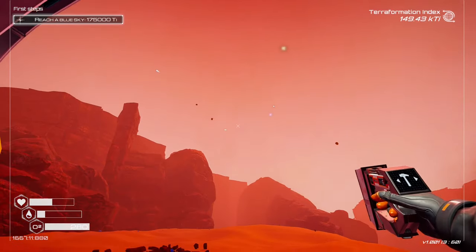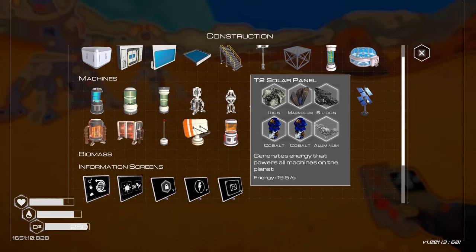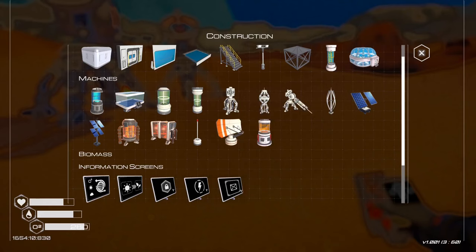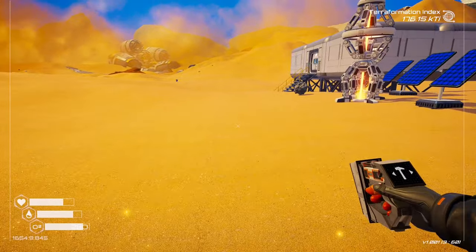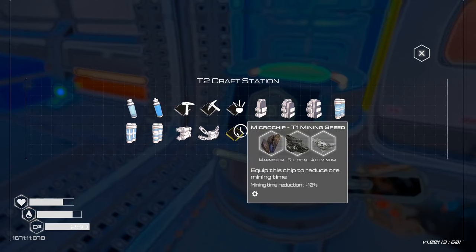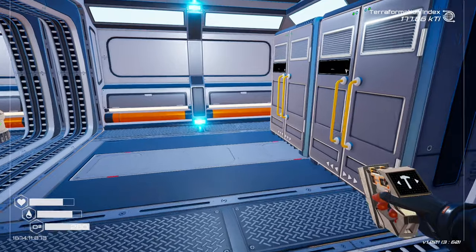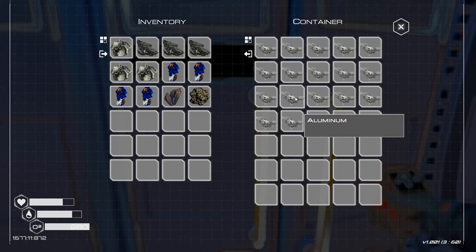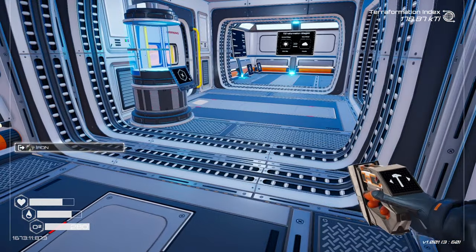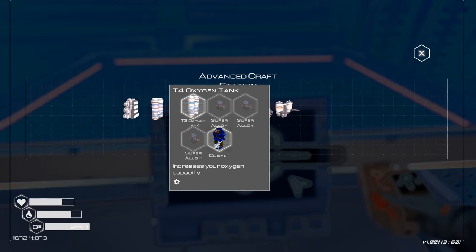We're just about to hit blue skies - I was going to build another one of these. Yep, blue skies have just been hit - nice! We should now put some more of those down. We just unlocked the biodome as well, and we've got the advanced crafter. There was the mining speed thing too. Let's do that. We're looking pretty good now, getting there. Aluminium, silicon, magnesium, titanium - we should be okay for that.